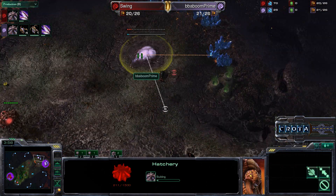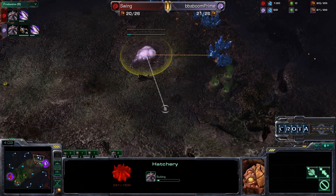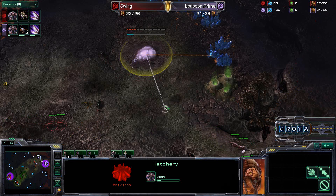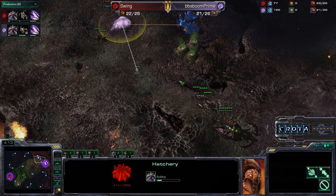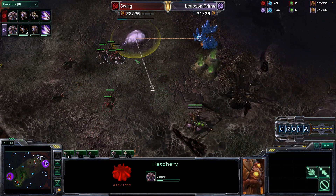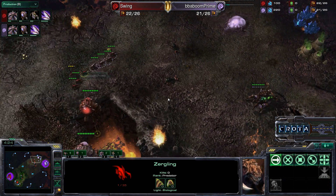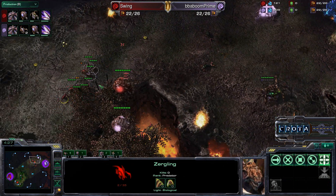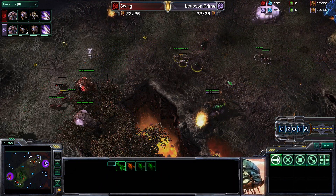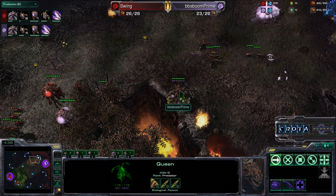Both sides are also establishing a low-ground hatchery. It looks as though that hatchery may suffer a little damage as Baboon now tries to make his way down with those Zerglings. There are four Zerglings and a Queen to try to fight this back. The Zerglings come in — one Zergling goes down to one hit point, but natural regeneration saves it. As the Zerglings are forced to back off, one Zergling was lost by Baboon.